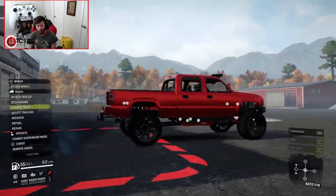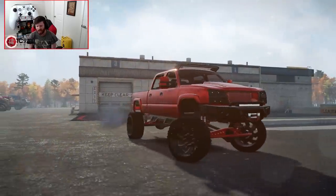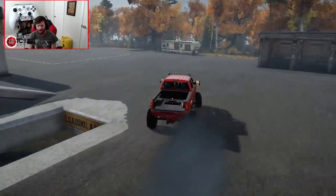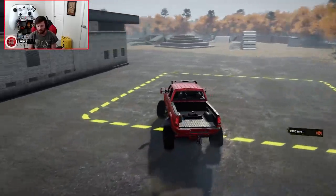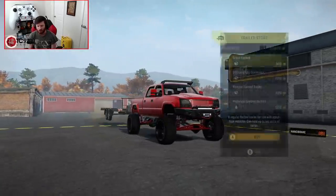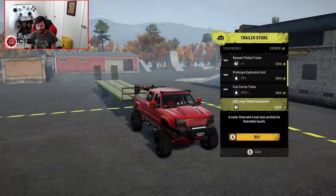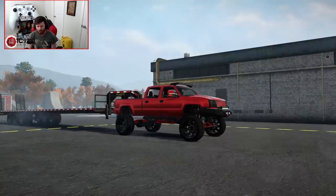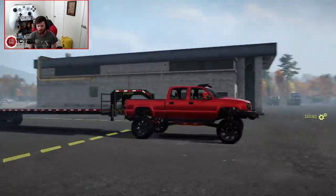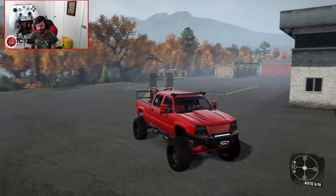It sounds so good. With this particular wheel and tire setup, it is insanely wide — absolutely stupid wide. Luckily we have loading areas for when we want to load a quad into the back. Let's throw the six-unit gooseneck behind it. This particular suspension when raised is just about the perfect height for that trailer, and even when it's not raised it's a really good height.